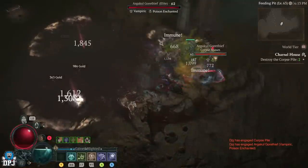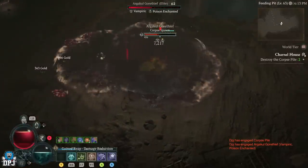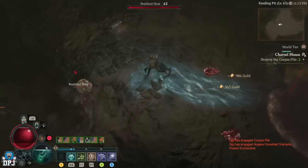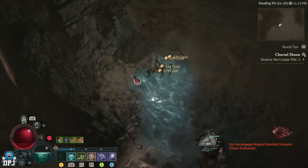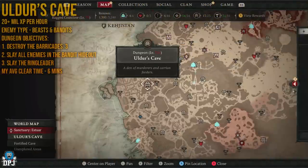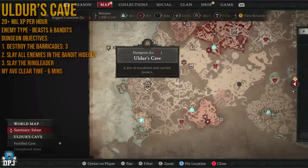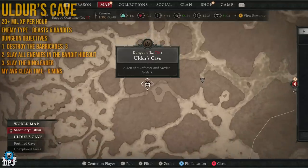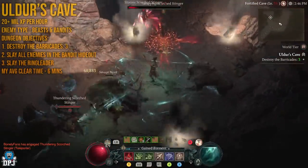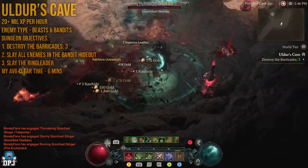There are 5 dungeons I want to speak about today — no point saving the best till last. The best dungeon in my opinion to farm with the Nightmare Dungeon version is Alder's Cave. It's located right here on the map. This thing is incredible, and the best part is it's so straightforward to run — you don't really come back on yourself. It's been a fan favourite way before Season 1, but it's the best in my opinion right now.